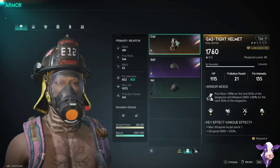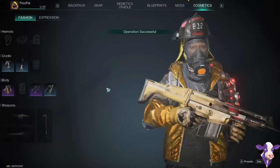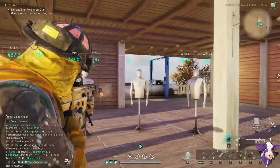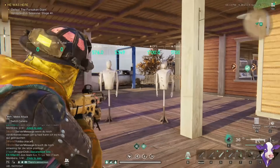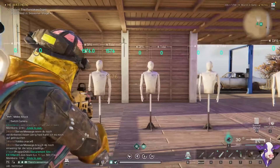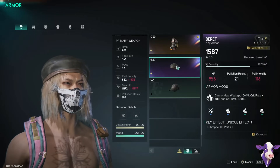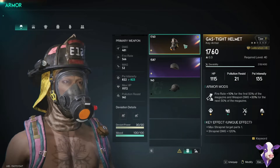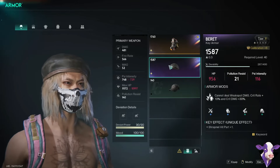Now it's time to show the difference between the gas mask and the beret. When I shoot the dummy and we get shrapnel to trigger off of a crit, you'll see it triggers two damage triggers. When you crit with the soaker, you trigger two pieces of shrapnel; when you don't crit, you trigger one piece. The beret does give you extra shrapnel when you trigger it, but the gas mask gives you 120% shrapnel damage, which is a large bonus. With the beret giving extra shrapnel, it's often giving 100 to 150% extra shrapnel damage just from triggering more pieces.